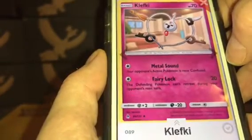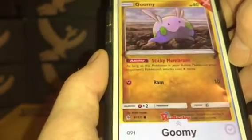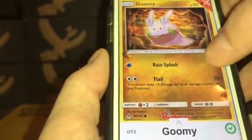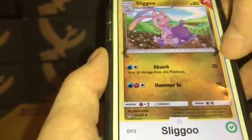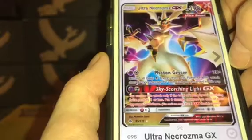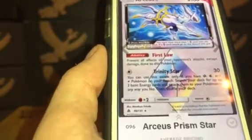Klefki: $0.07. Xerneas GX: $1.98. Goomy number 91: $0.07. Goomy number 92: $0.08. Sliggoo: $0.08. Goodra: $0.33. Ultra Necrozma GX: $11.13. Arceus Prism Star: $0.52.